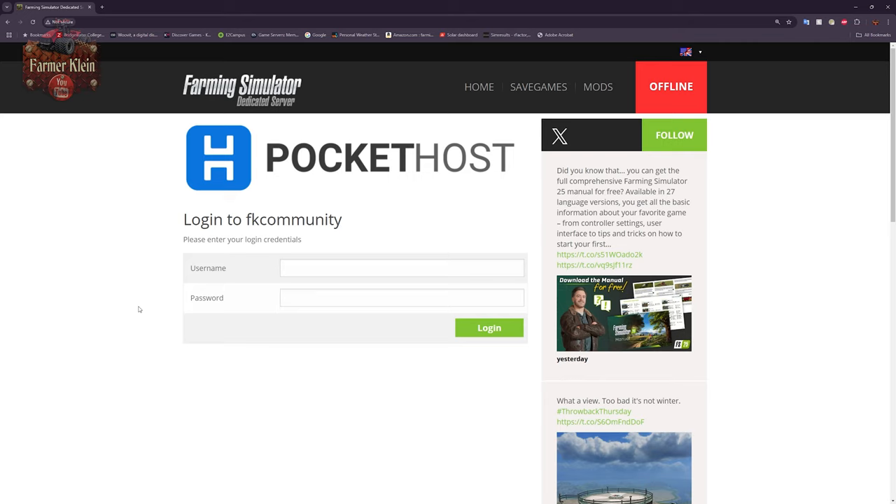On your dedicated server host, when you log in there should be a link to log into the admin console, and that is where we are sitting at now. If you're running your own hardware, there's going to be a link when you launch the server software that tells you how to get to this page. For a dedicated server you would have set up the username and password in a config file, and for a host like Pocket Host you'll find that password under the settings tab under the web interface password. Typically the admin username is 'admin' and the password is whatever you set up on your interface.